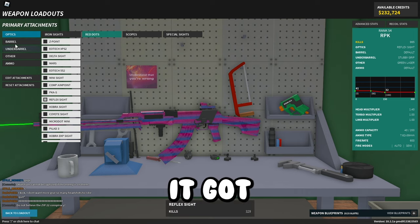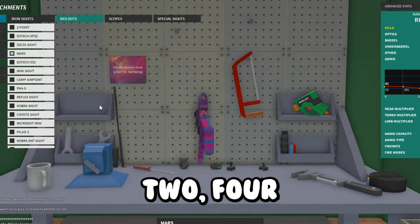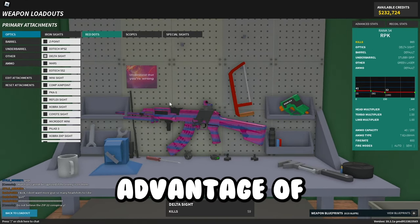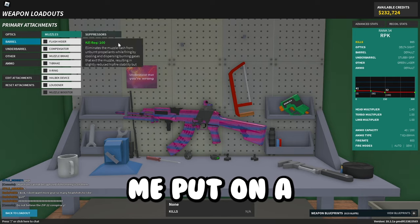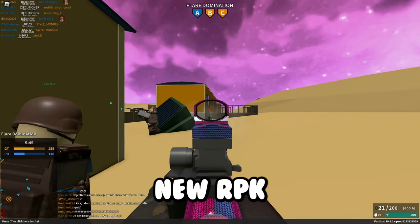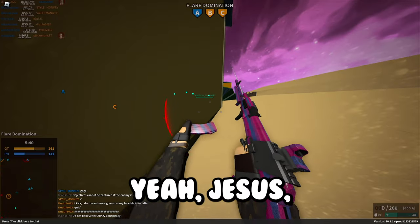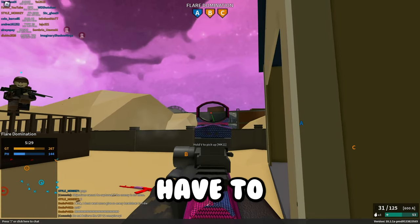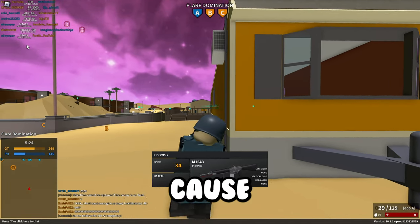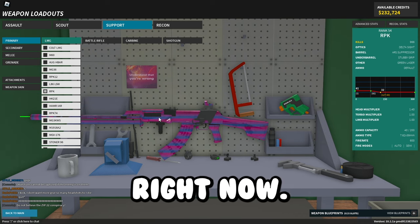One of my personal favorites, the RPK, got increased recoil — it's a 3-shot to 4-shot now — but it has better accuracy, so you'll be taking advantage of that damage a lot more. Let me show you what the new recoil looks like. It's actually really accurate. You really have to take advantage of these LMG changes while you can, because I wouldn't doubt it if they nerfed some of this stuff later.